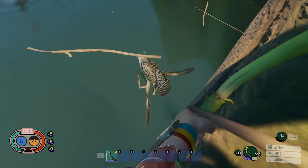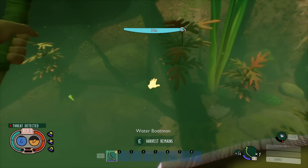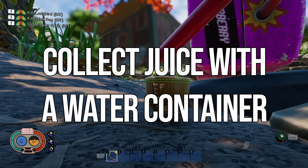You can actually use your bow underwater. If a water boatman is underwater, you can shoot it from outside the water, or pop up to the surface, quickly shoot, and harvest the resources. That's really useful if you don't have an underwater weapon and only have a bow on you.